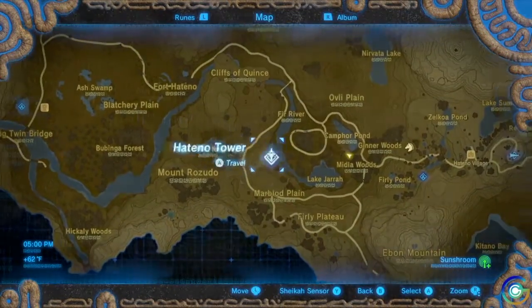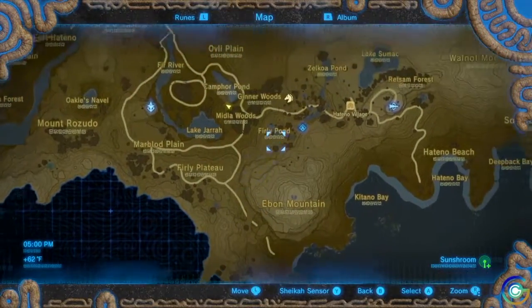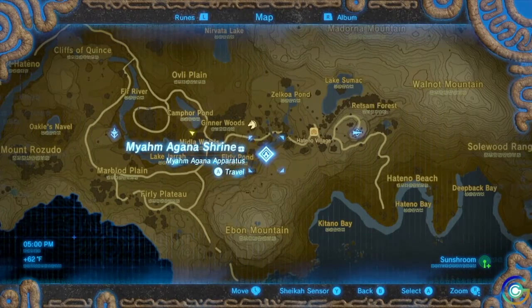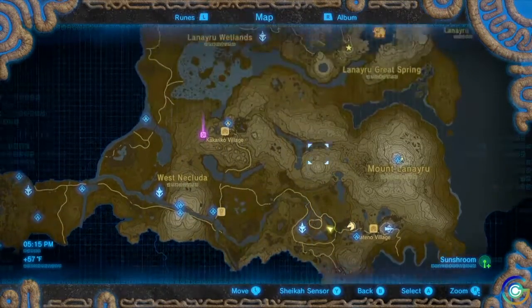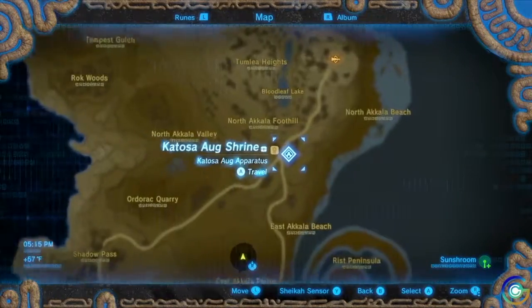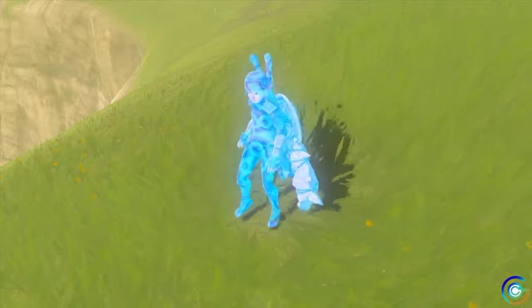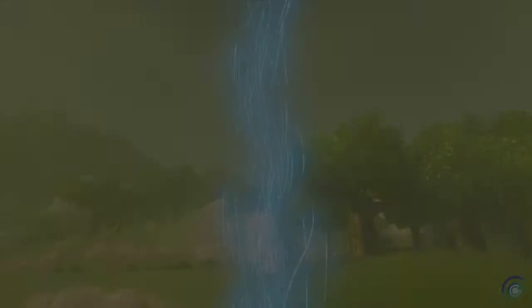Where am I? And then came up over the top and went back into Hateno. This is where I left myself. So what I'm going to do is port myself over to the Akala region — way over here — but no, I have to go to the shrine first.